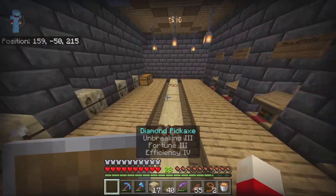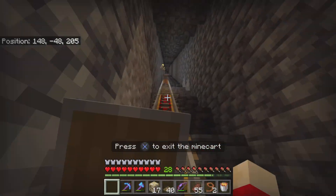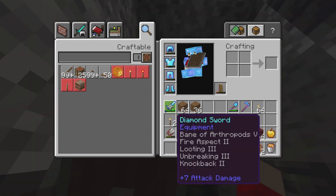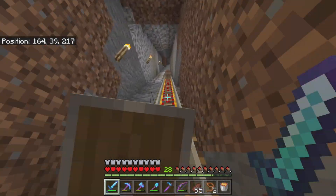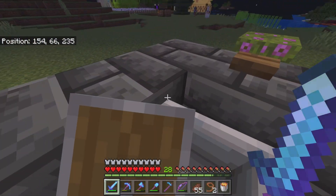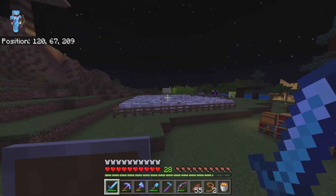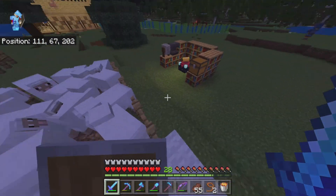I want to go up here and show you guys what I've done. Basically, I want to get plenty of emeralds — unlimited emeralds — and that trading hall is going to help so much. Look at all the sheep I have! Plenty of sheep means so much wool for wool trades.